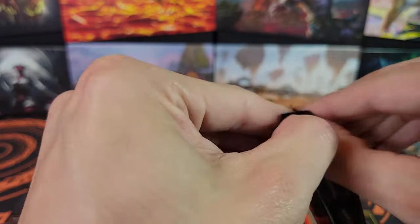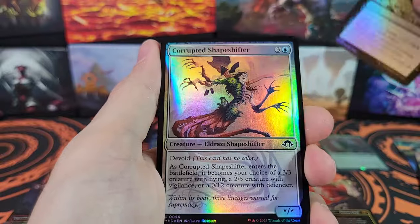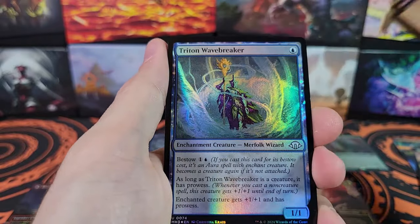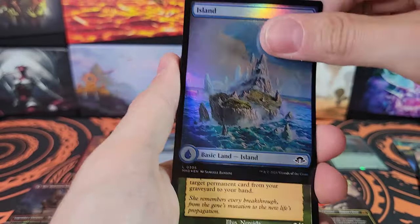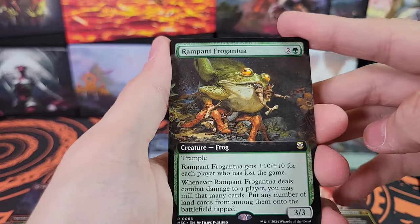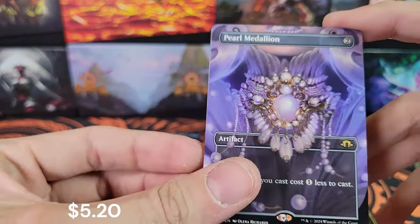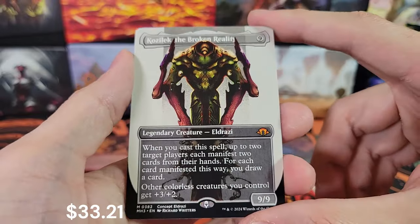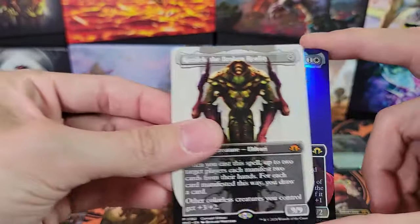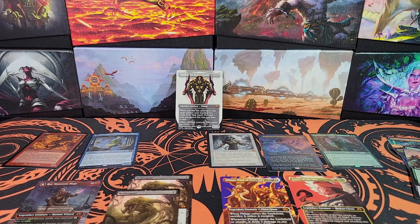We're on to the last pack now. Perilous Landscape. Gravedig. Emissary of Soulfire. Triton Wavebreaker. We've got Evolution Witness and Tireless Provisioner. Now the good stuff — Shifting Woodland, not a Fetchland. Rampant Frogantua. Pearl Medallion — very cool, that is our first. I went from zero Kozileks to two Kozileks, and we might be giving one away. I think that Kozilek might be the best.